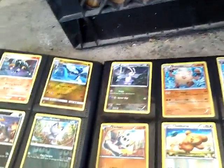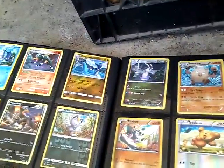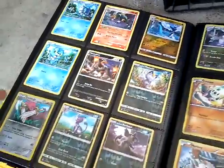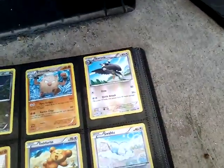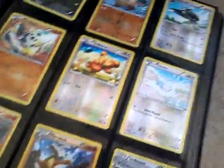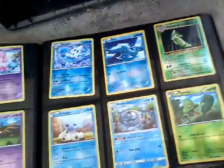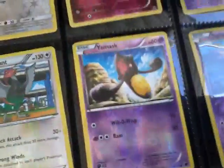Alright, so we're going to be getting into my reverse holos. Dragonair, Alolan Meowth, Alolan Rattata, Alolan Persian, Doublade, Mawile, Timburr, Slugma, Primeape, Staravia, Swablu, Teddiursa, Marowak, and I can't pronounce these next two. I'll just quit talking.